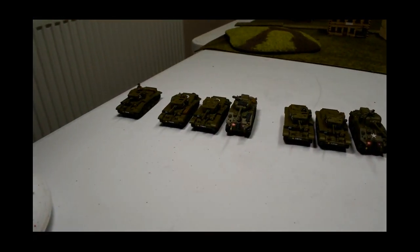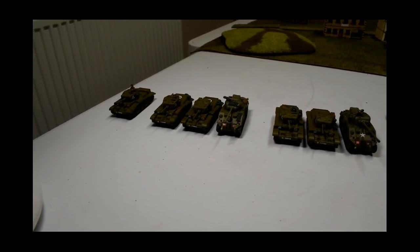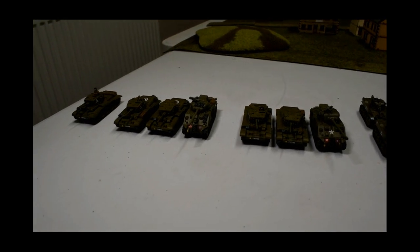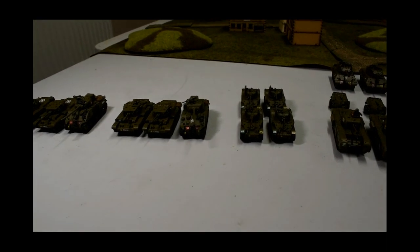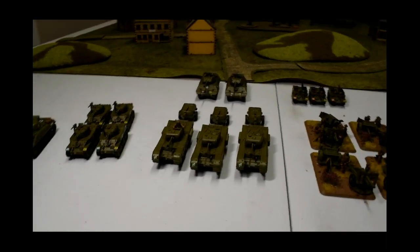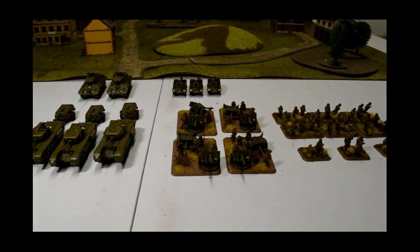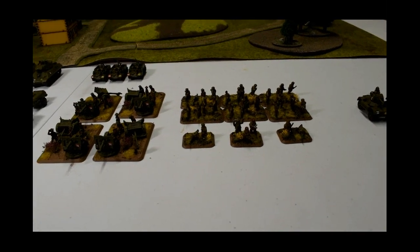This is the British example force from the D-Day book - a Desert Rat Cromwell squadron. We have a HQ with one Cromwell on his own, then two troops with two Cromwells and a Sherman Firefly each. In the formation we also have four Stuarts. Also included in the box are three Churchill Crocodiles, two M10 Achilles, three Universal Carriers, four 25-pounders, and a full seven-man paratrooper platoon with an additional Piat.